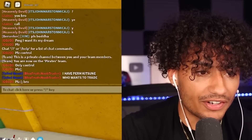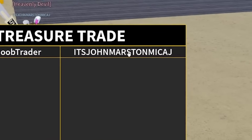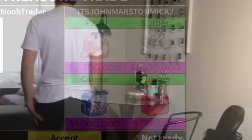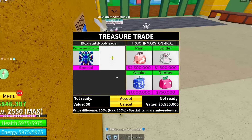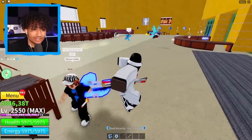This guy said 'please bro.' Come over here, I got kitsune bro. His name is john martin mika j — interesting name. He put some really bad fruits. I cannot trade a permanent kitsune for pain, spider, quake, and rubber. Oh wait — kitsune fruit! This guy's kitsune tail. Trade with me, bro!